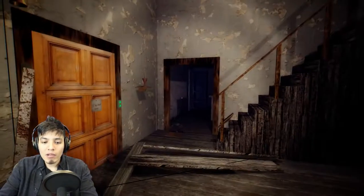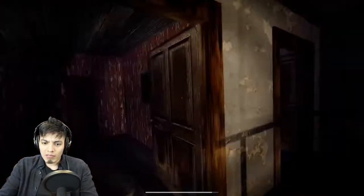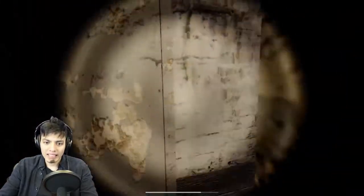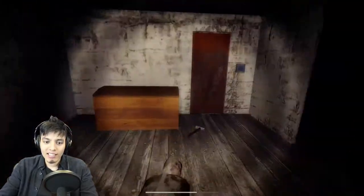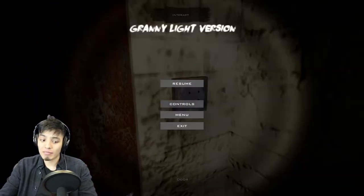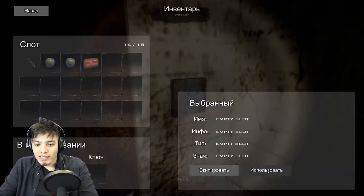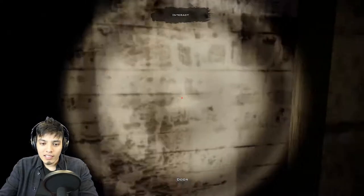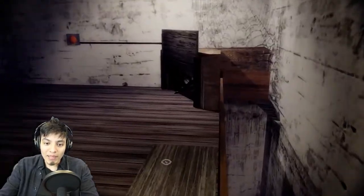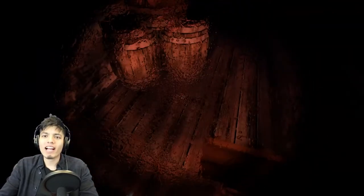Let's equip this and go back upstairs to use the special key on that one weird-looking door. That leads us to Granny's spider pet. Oh my god, hopefully they did add it — here goes nothing, open sesame! Oh god, we're up here. The spider pet is right there. Oh my god, there was a trap — I had no idea!